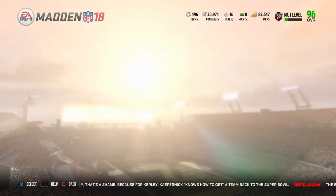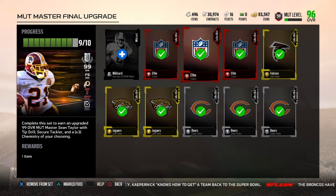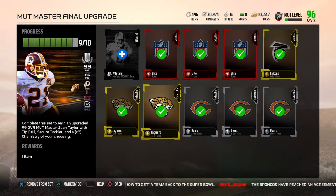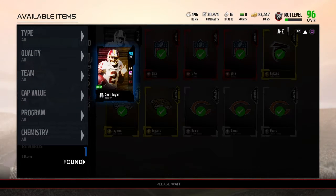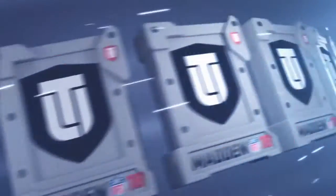In today's video we are going to pick up the MUT Master Sean Taylor final upgrade. The main reason I'm doing this today is because I already had all the elite tokens — they're going for like 70k right now, which is crazy. I had the silvers laying around and already had a gold token, so it only cost me around a little under 40k.